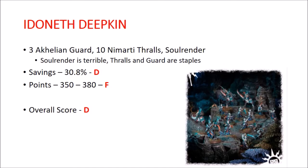Idoneth Deepkin. You get 3 Akhelian Guard — the Eel Boys — 10 Namarti Thralls, and a Soul Render. The Soul Render is pretty terrible, but the Thralls and Guard are still staples. Savings are 30.8% — a D. Points are 350 to 380, which gets an F. But because you have such staples in here, I still give it an overall score of D. It's going to save you a little bit of money even if you don't want Soul Renders at all, and you're probably going to buy a bunch of these if you're running a Deepkin army.